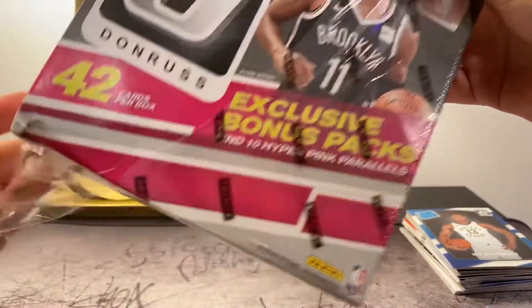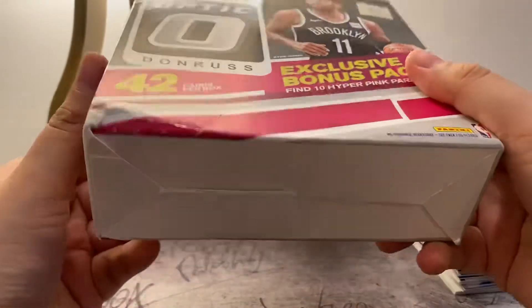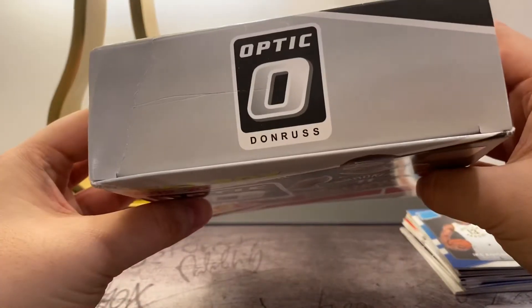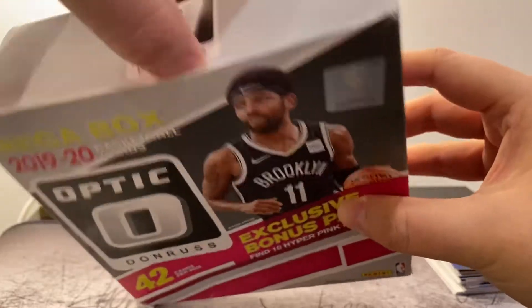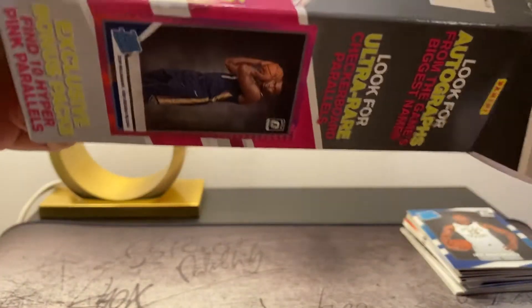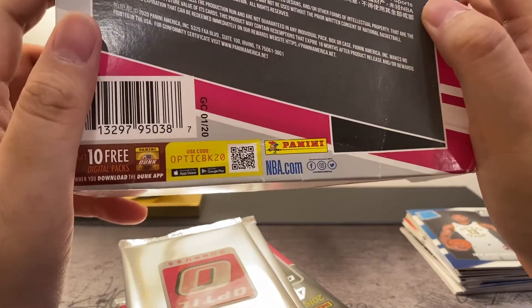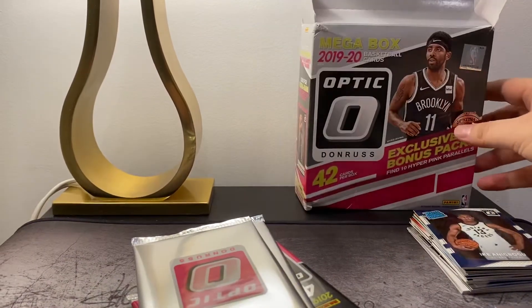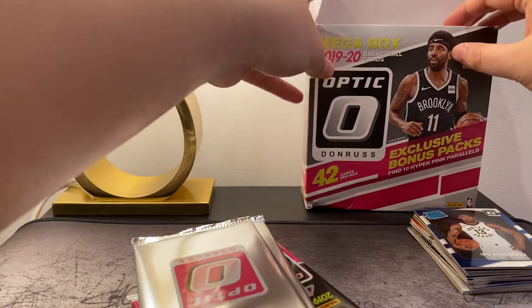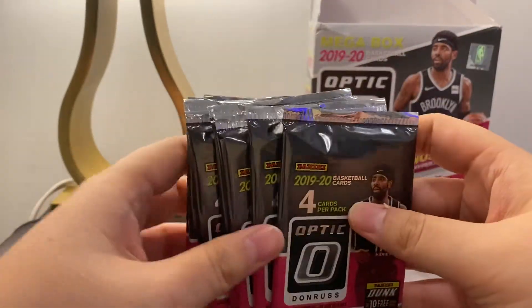So this mega box I got from eBay for about $99 — I think they're reselling for over $100, so I got a pretty good deal. The box came kind of damaged though. I don't think it's too big of an issue since this is a personal pack — as long as the cards inside are okay, shouldn't be too bad. What we're looking for in this pack are rookie checkerboards and autos. Donruss Optic in the past for me hasn't been too good — I feel like it's really hit or miss. I've missed most of the times I've opened them, so not expecting too much, but we'll see. It comes with eight packs, let's get right into it.